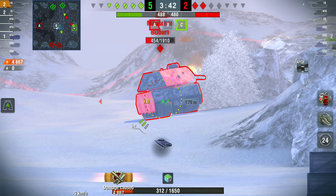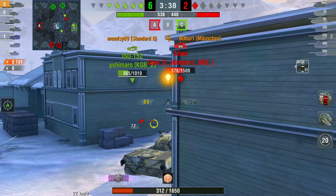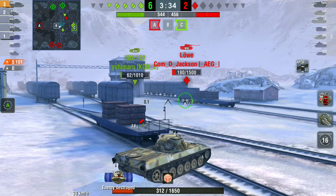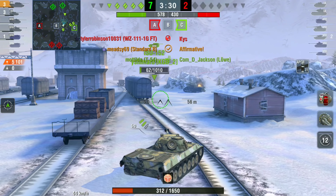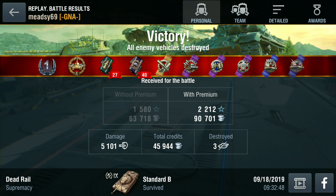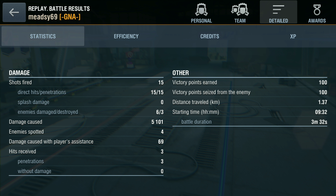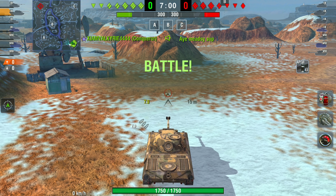We finish on 4800 damage thanks to that WZ. We end up with three kills and 5100 total damage. I was shocked to see that was only a first class. We do make nice credits though — 46,000 credits and 1264 base XP. I played this first thing in the morning, so that first class result was quite surprising.